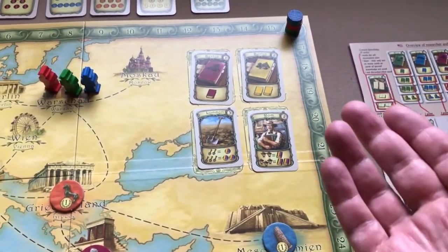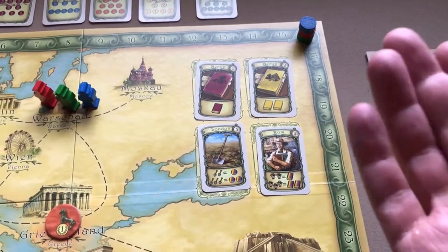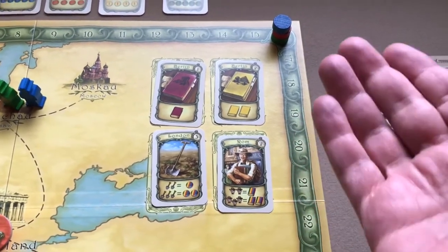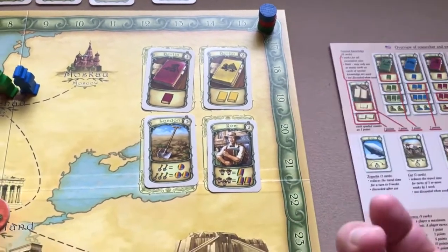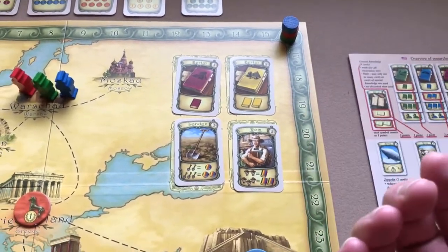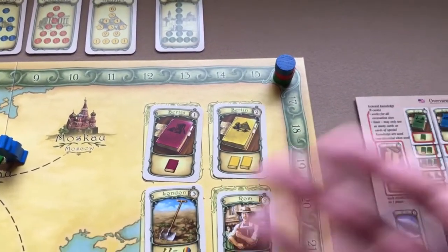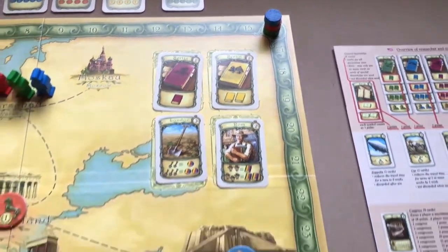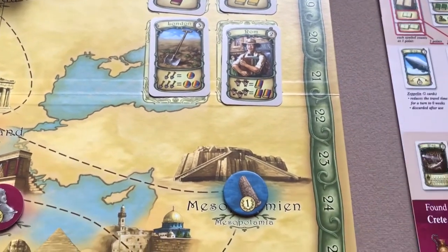Turn order is always determined by whoever's time marker is furthest back on the time track. If more than one marker shares the last space, the player whose marker is on top of that stack goes first. At the start of the game, players decide who is first, and that player's marker goes on top. If your marker lands on a space where someone else's marker is, yours goes on top.